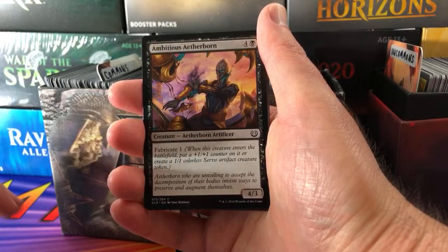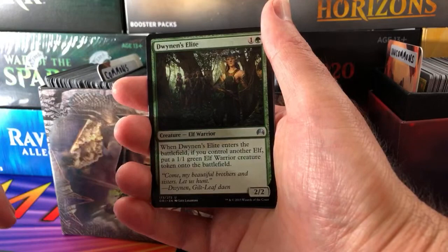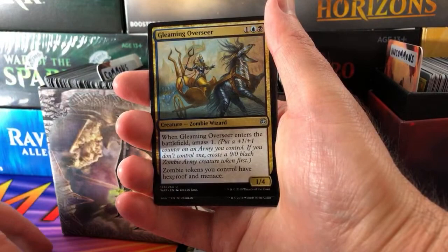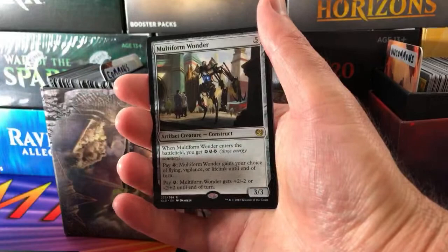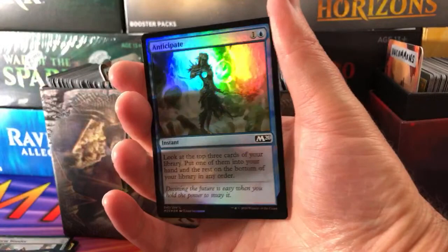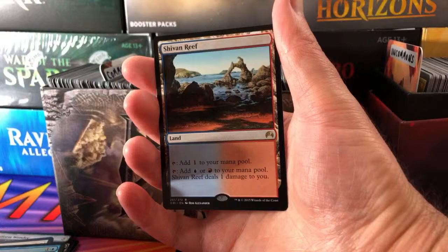Magnify from Urza's block, Dwinen's Elite, Gleaming Overseer, extra rare Multi-Form Wonder, Ob Nixilis the Hate-Twisted, Thraben Heretic, and a foil Anticipate - look at that foiling, holy moly, even for a common. The rare is Shivan Reef. Thank you for being a patron, Peter.